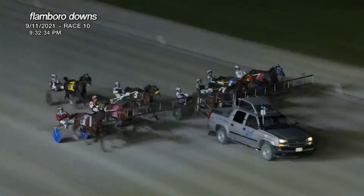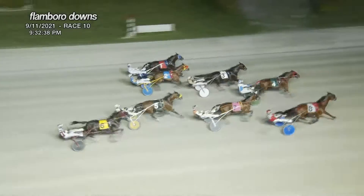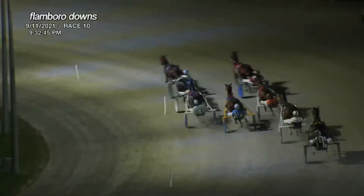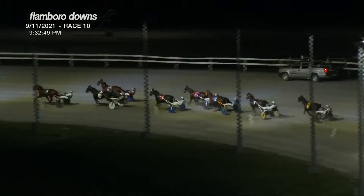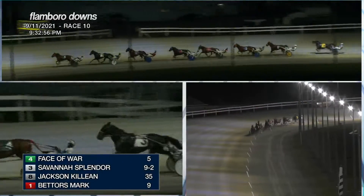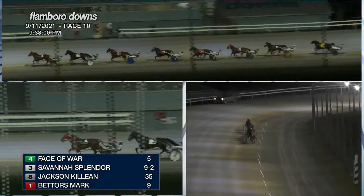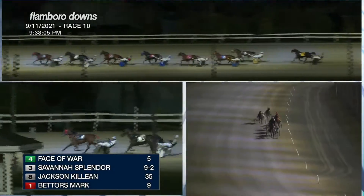Field of eight, race number 10, they're at the start. Face of War drives with Jackson Colleen on the outside, Savannah Splinter, Better Is Mark, and Mock-celerator as they drive on into the turn. Face of War is leading this battle into the backstretch. On the inside, Savannah Splinter is going to fill the pocket. Jackson Colleen got out well from an outside post to be third. Better Is Mark is fourth, then it is back to Taraman Who Won and Mock-celerator, then Two Max One Mock, and Grande Silster trails the field.